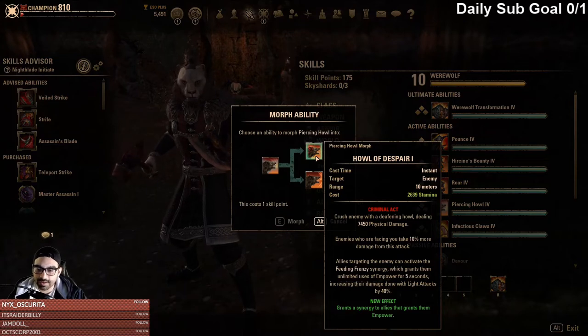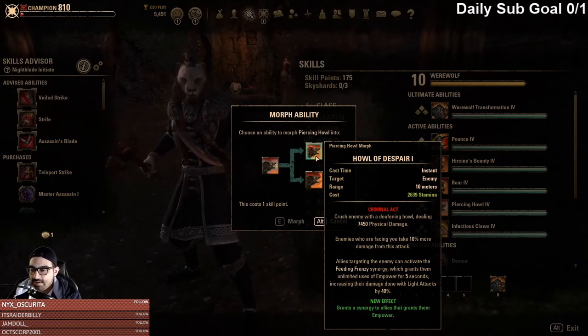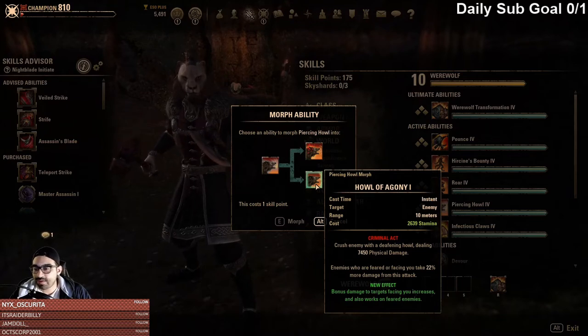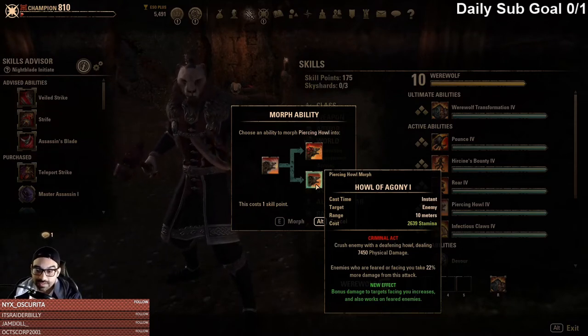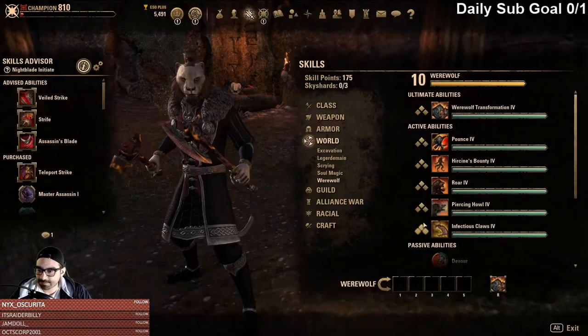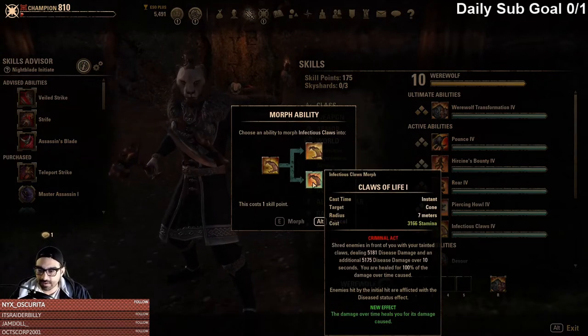In terms of some of the other changes, it still grants the same synergy — it basically grants empower to enemies who are hit; enemies facing you take 10% more damage from the attack. Then there's the synergy itself which is basically empower for the next 5 seconds. Howl of Agony is the typical morph most people take — it gives bonus damage to anybody who is feared or facing you, which is a change. Previously it was only enemies who are feared. I think they reduced the bonus from 30% to 20%. Claws of Anguish still applies Major Defile to all affected.